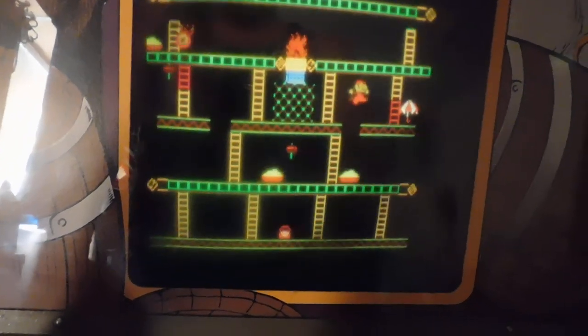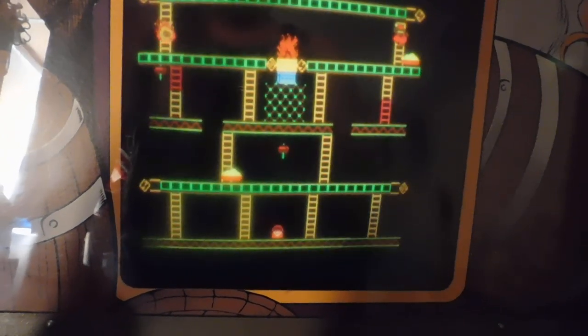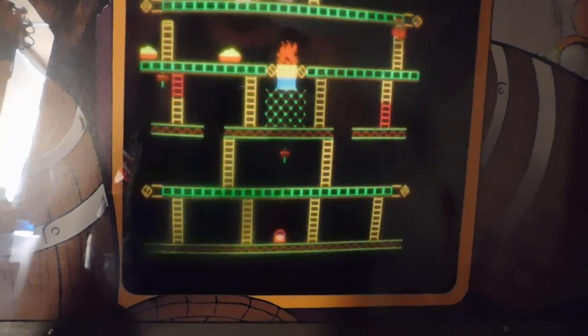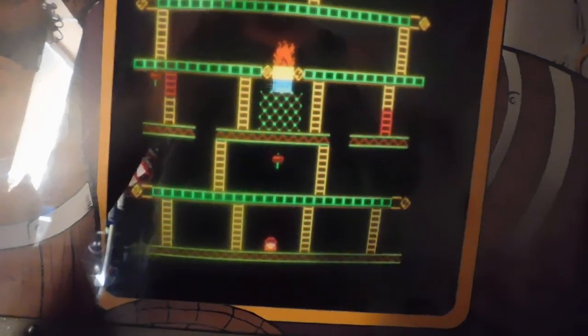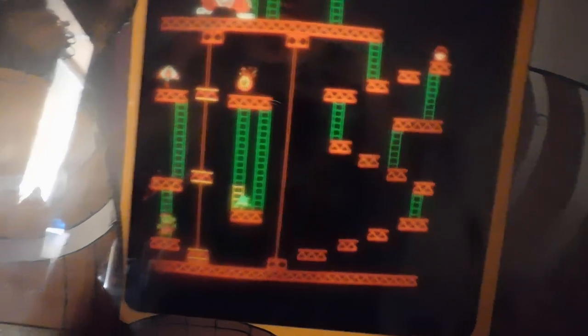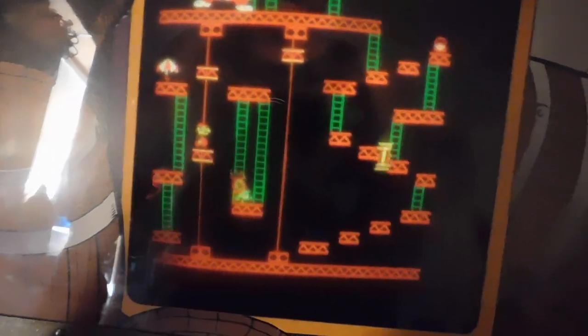On the Donkey Kong machine, getting to this screen is much harder. The screen order goes differently too — the second screen on the Donkey Kong machine is going to be the blue screen with the rivets. This one goes screens 1, 2, 3, 4 repeating. The regular Donkey Kong machine goes 1, 4, 1, 2, 4, 1, 2, 3, 4.